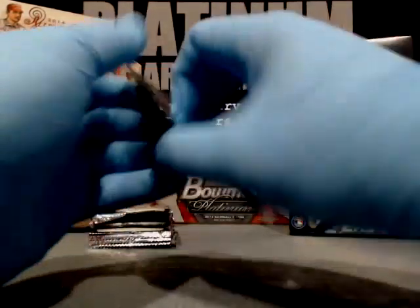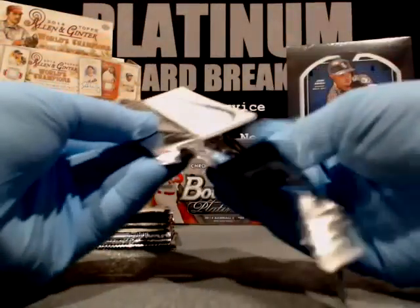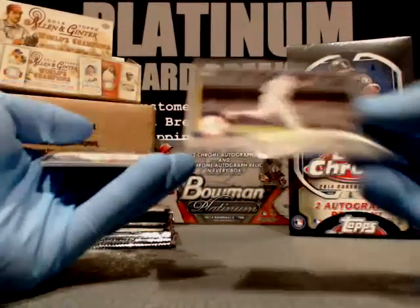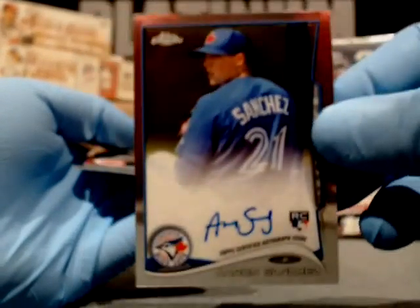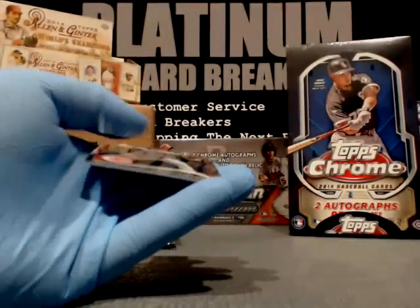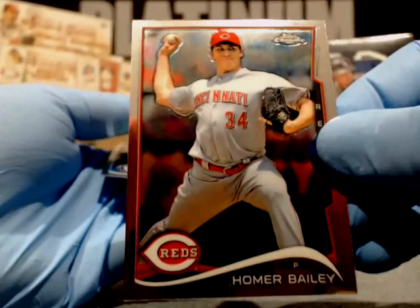That sets you apart from everybody else who's just selling the redemption. Get that graded. Another order — nice. We have Carlos Beltran for the Yankees. The autograph is for the Blue Jays — Aaron Sanchez! AL East. That's Ryan. Stand up, baby — or sit down, whatever you want to do. Homer Bailey, Reds. Tommy Medica, San Diego Padres.